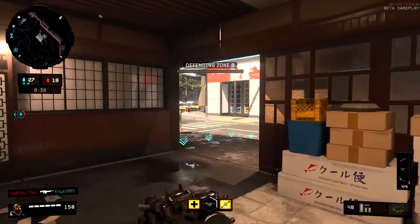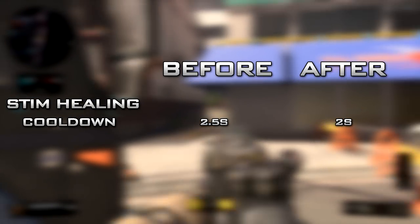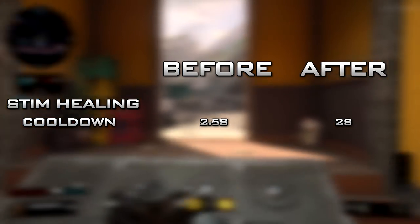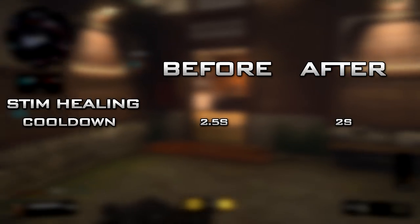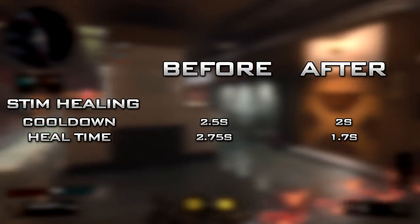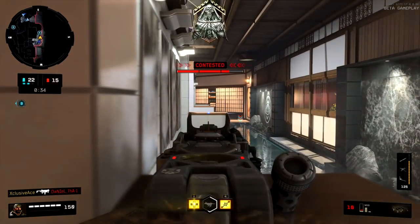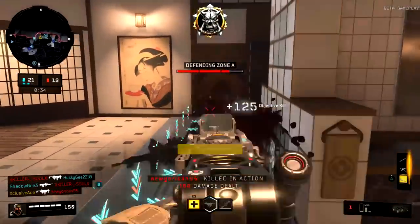As for the stim shot, last weekend the cooldown between stim shots was two and a half seconds. This weekend it's actually been buffed to about two seconds, so it is about half a second faster — even though the patch notes say it got slower, it actually got a faster cooldown time. It also still got the buff to its faster healing time once you've injected yourself. Last weekend we went from one to 150 health with stim shot in about 2.75 seconds; this weekend it's about 1.7 seconds — about a second faster. The stim shot got a straight up buff in both areas.